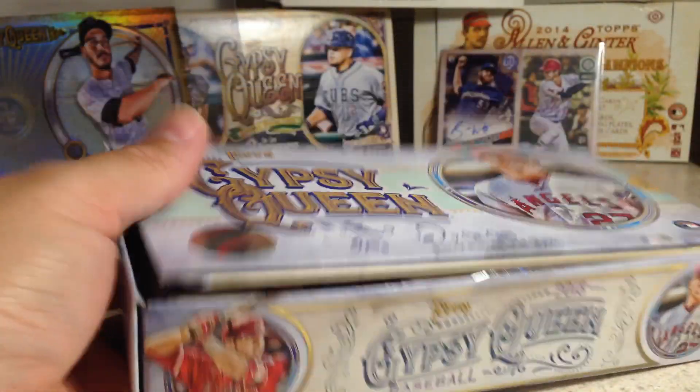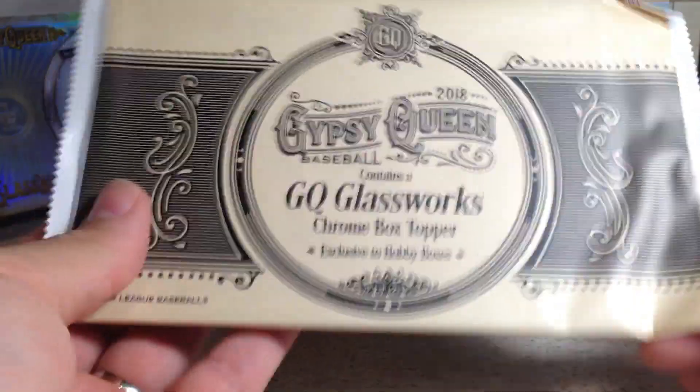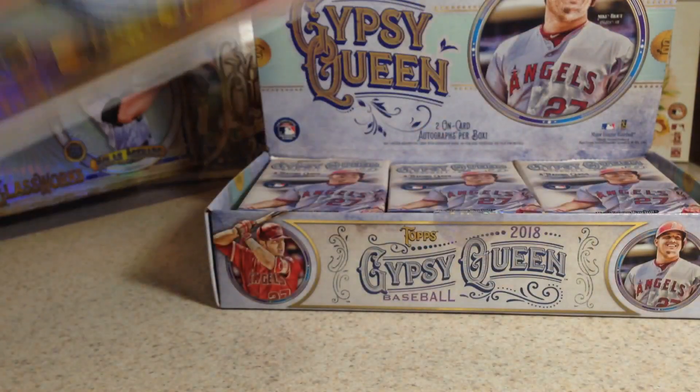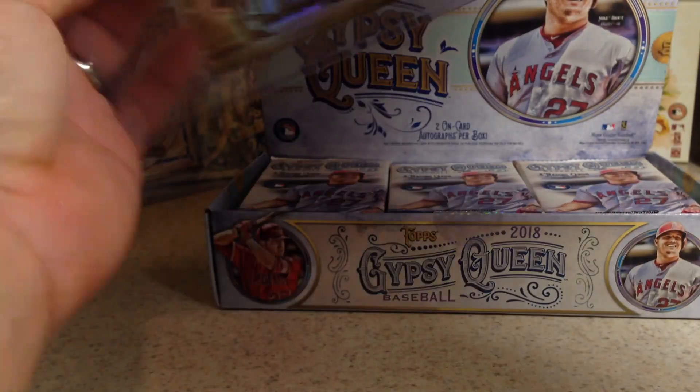These come with box toppers, which are very cool. And there is the box topper — let's see what we get. Buster Posey. Doesn't look like it's a numbered version. Very nice, refractor-looking box topper. I have a top loader for this — I'll bring it in real quick to keep it from getting scratched. They are pretty thick.